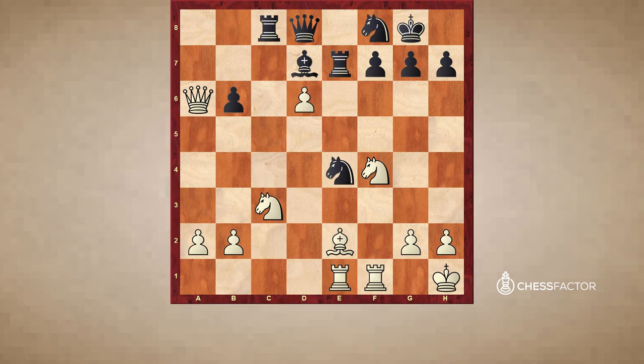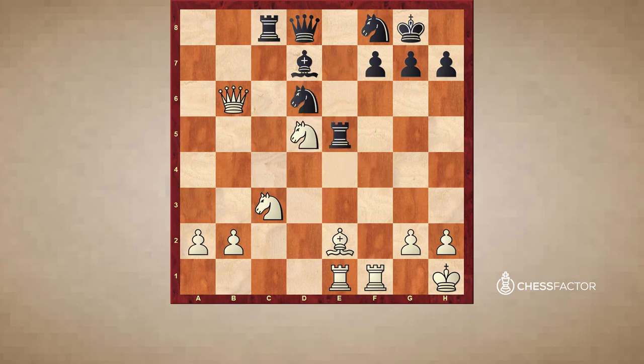White strikes first — he plays d6, opening up the square for his knight. After takes, Nd5, Re5, Qxb6, Nf5, takes, takes, and now white is simply up a pawn. The smoke has basically cleared and white has a technically winning position — up a pawn with better pieces and two very strong connected passed pawns.